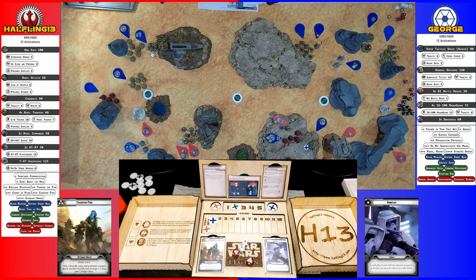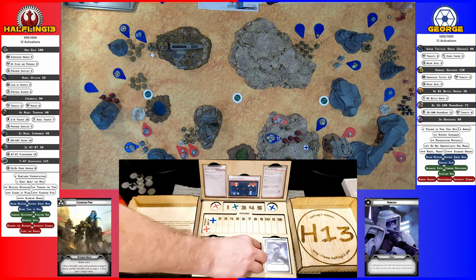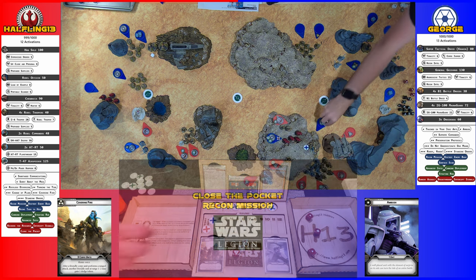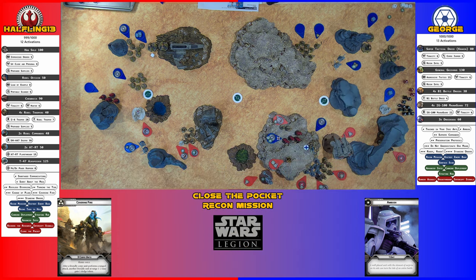One for cover first. Then you can choose if you want Guardian. Cover saves one. Guardian — you can't — crits. Three crits. I'll spend his surge — so none. Saving his hit points for now.